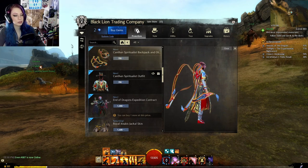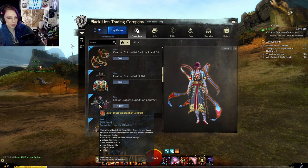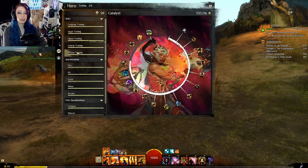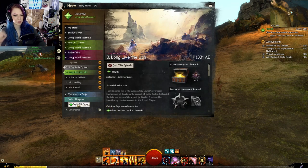The Spiritualist outfit — ooh! I believe to start the story you have to start it here. End of Dragons — Begin the Story. Elder dragons awaken.